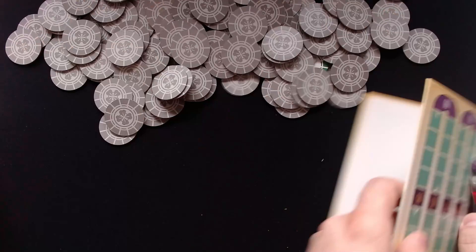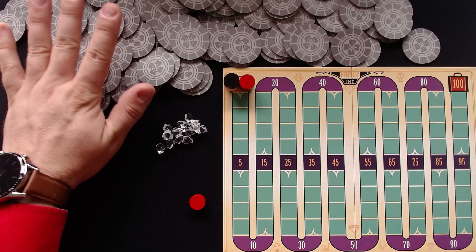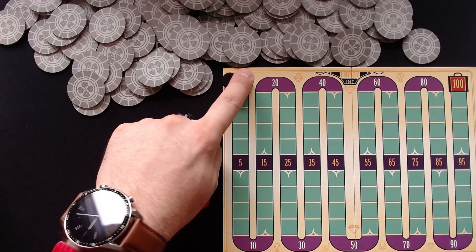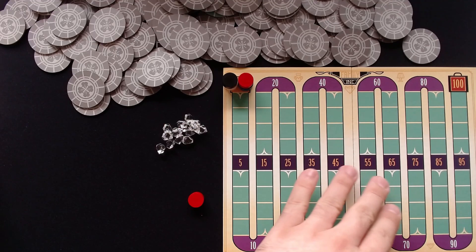Alright, so this is pretty much the setup of Family Inc. First you take all the chips from the box, turn them face down and put them right in the middle of the table so that all players can reach them well. Then each player picks a color, puts one player piece on the first field of the score track and the other in front of them to signal which color they play as. This is helpful since the game supports up to 7 players, so you don't get confused with 7 colors on the score track. Then you put the diamonds where everybody can reach them, and that's already it. This is a game with a really quick setup.